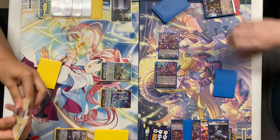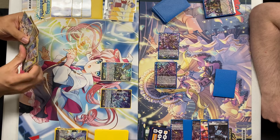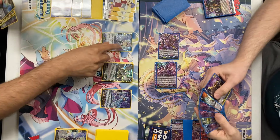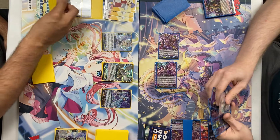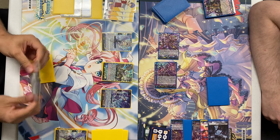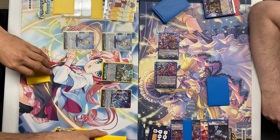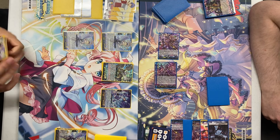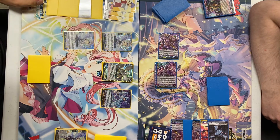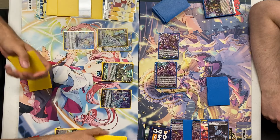Stand and draw, energy charge 3. I will discard 1 to Persona Ride. I will then call Nobia — when it's placed on rear, if I have a grade 3 on rear with Raziel, count at least 1, look at the top 3 cards of my deck, choose up to 1 grade 3 or less card from among them, call to rear guard, put the rest on the bottom of the deck in any order. Call — another Nobia, rest on the bottom of the deck in any order.